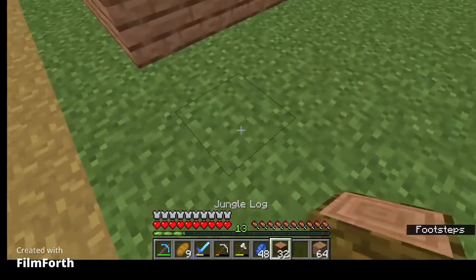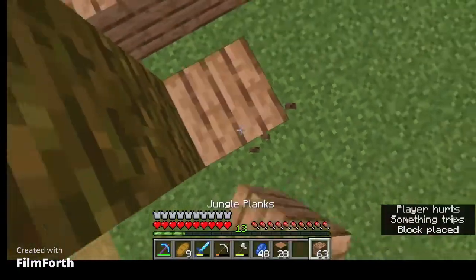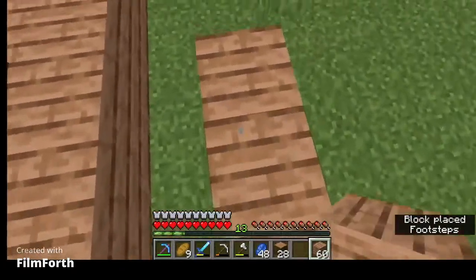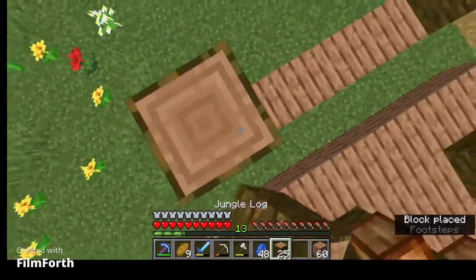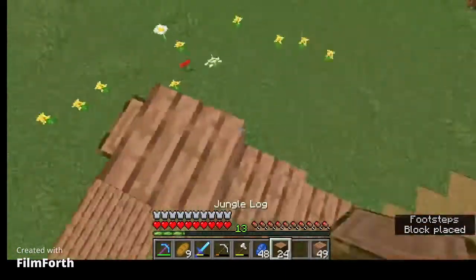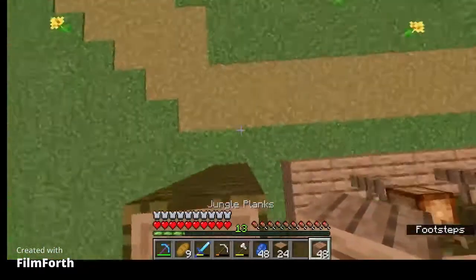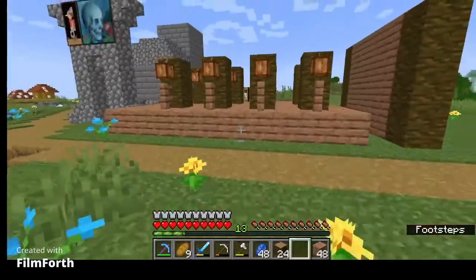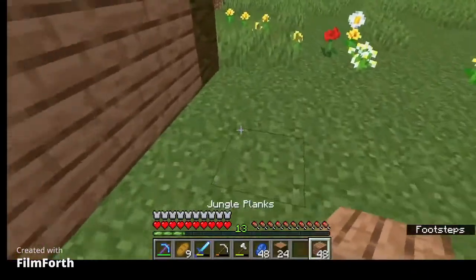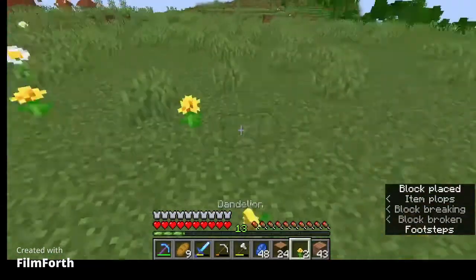I can't even hear the rain anymore but I know it still is. So basically the cocoa beans are what power our bakery. On episode 10 I want to make a cake, and I'm gonna need a bakery to help me make one. I've got plenty of wood and a little bit of copper — six blocks of copper.